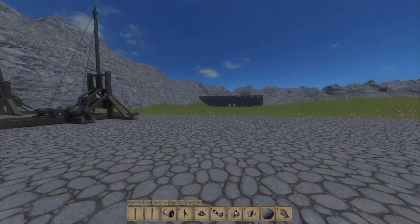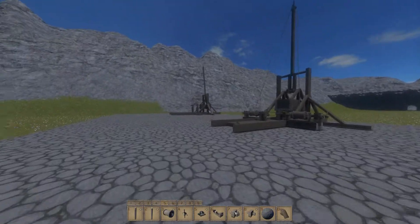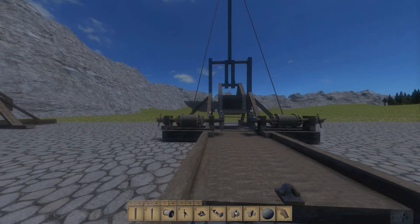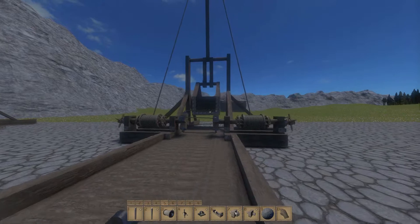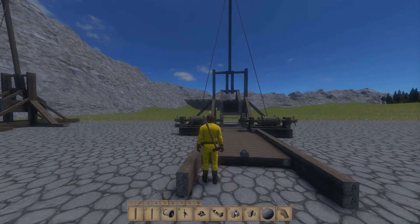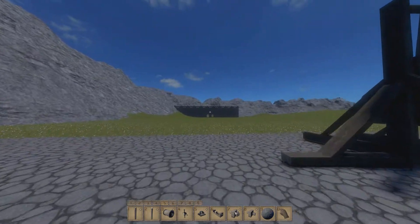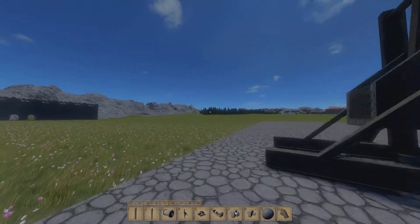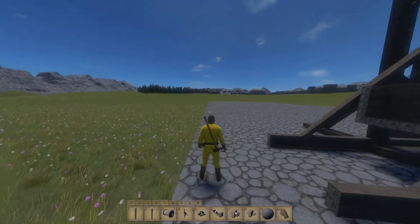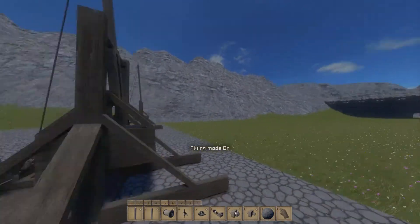Greetings Internet! My name is Chris. I'm back in Medieval Engineers and as promised I'm going to show you how to build a trebuchet. It is a light trebuchet that is movable purely by using your character. It will have quite a distance — it can hit that wall which is about 70 blocks away. I think 70 blocks is like 150 meters or something, I'm not really sure how it translates here.